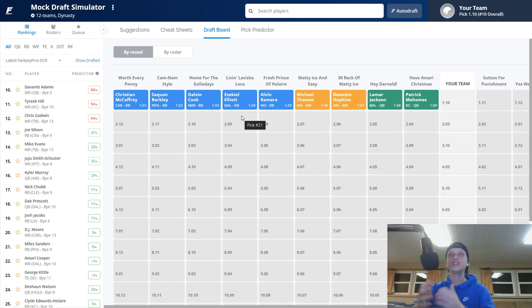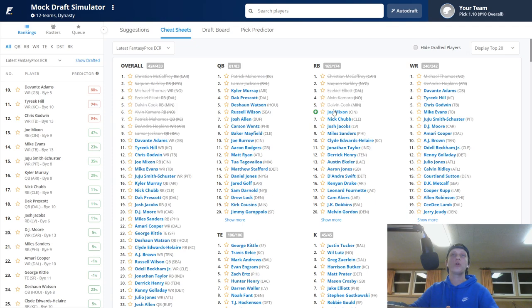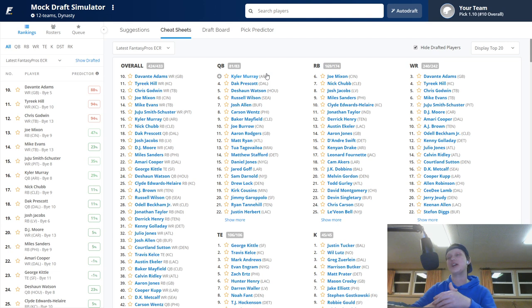There's a weird case with wide receivers in mock drafts — Michael Thomas may go in the first five picks, but in real drafts people wait because they can't pull the trigger on a quarterback. DeAndre Hopkins at 1.07 — very scared, do not pick him there. Wait till the second round. You've got to get a quarterback or running back in your first three picks in a super flex league.